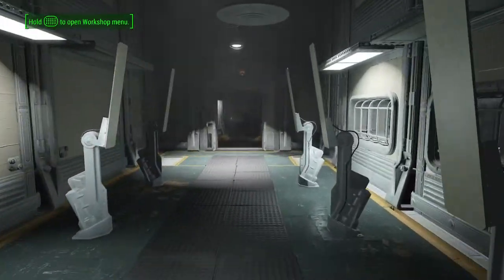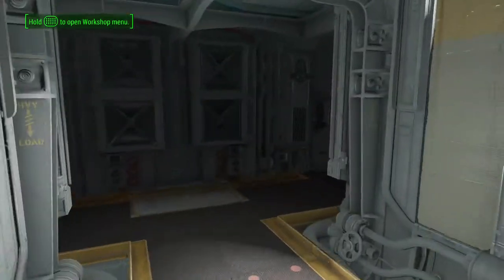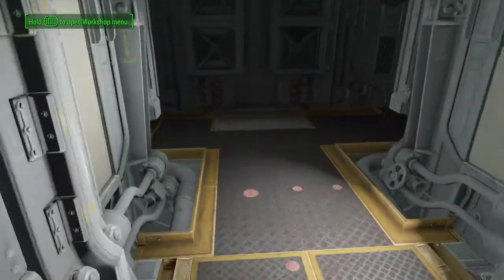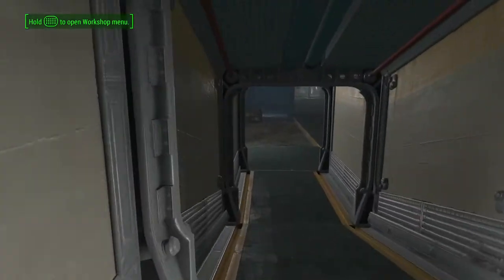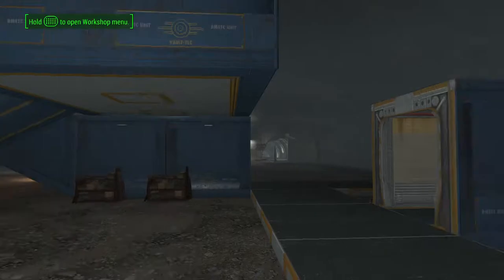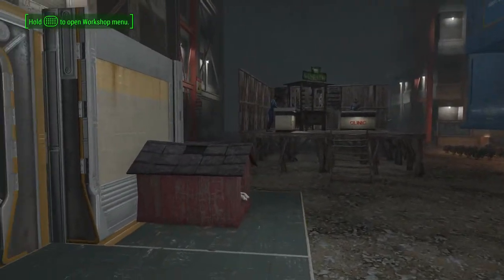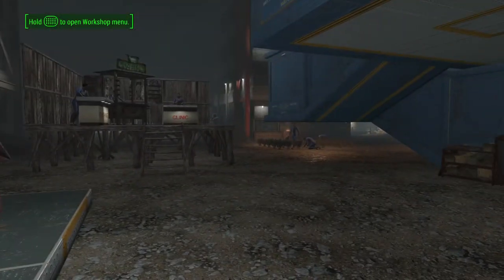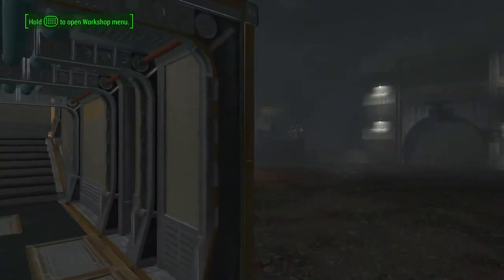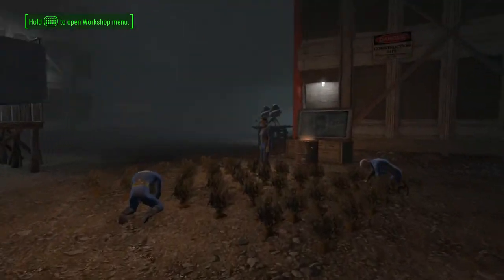Then we proceed through the radiation decontamination thing that does not actually work. Coming around here, here's one of the three main spots where you can build your vault. There's one section, then there's an east sector, a northeast sector, and then a north sector.